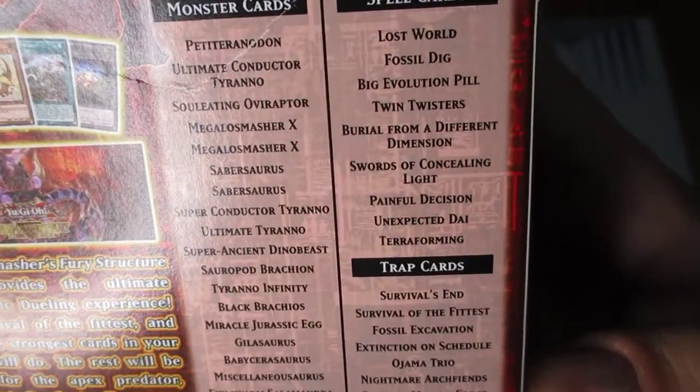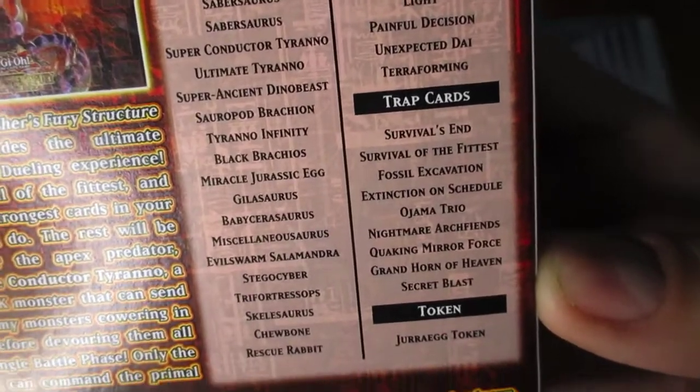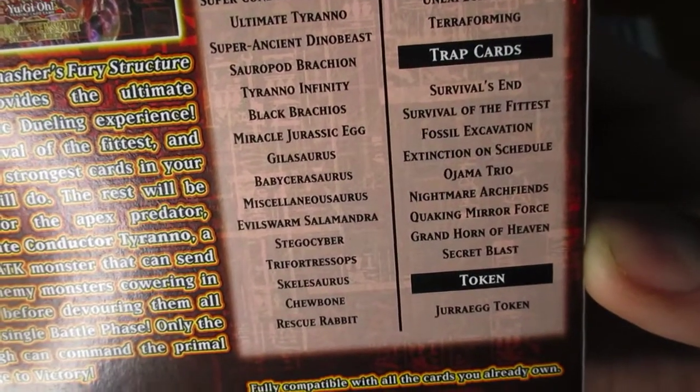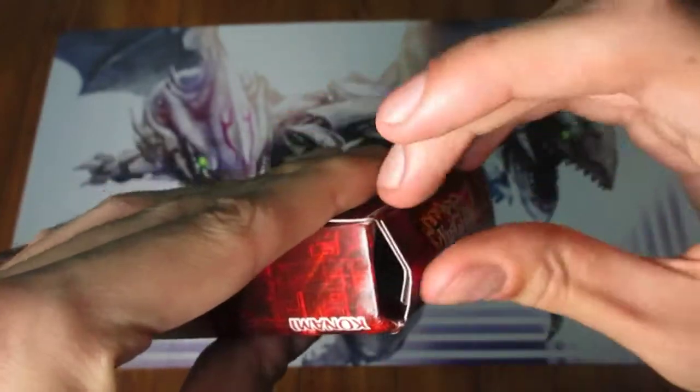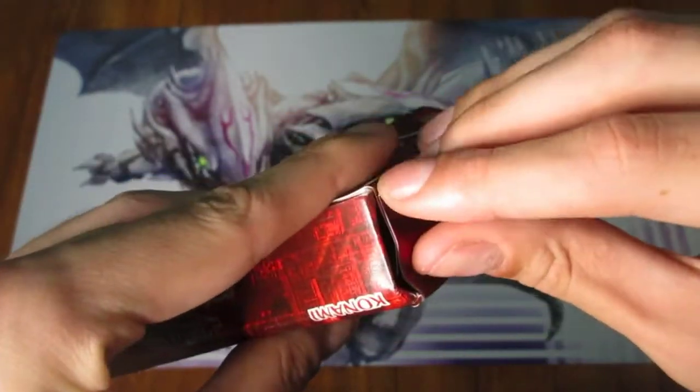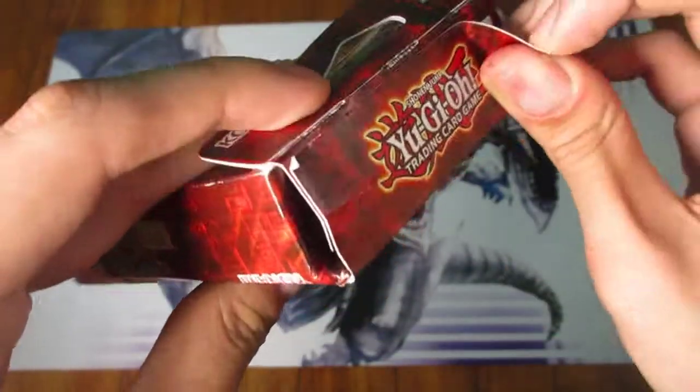On the very back side of the box, there's the entire card list — a quick look before I open this up. This one has a fantastic boss monster slash cover monster. I'm going to get into that in just a little bit. I'm sure a lot of you already know what it is, but in case you don't, I'm not going to spoil it until I actually open it.